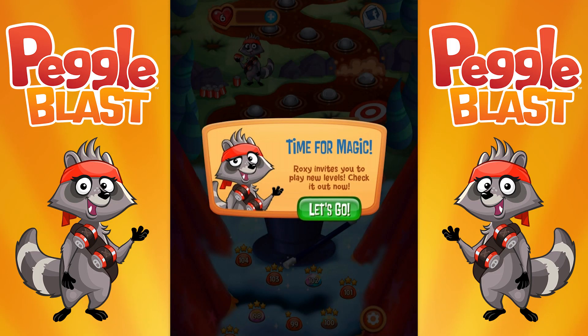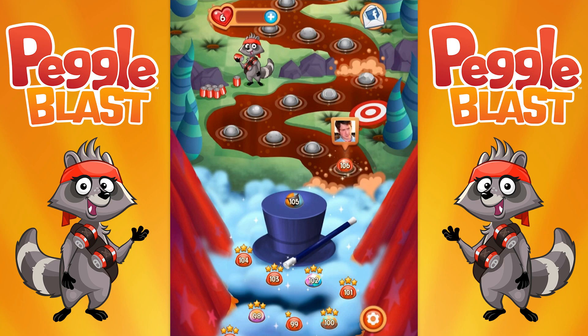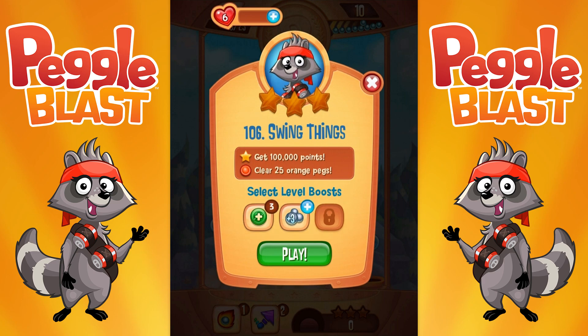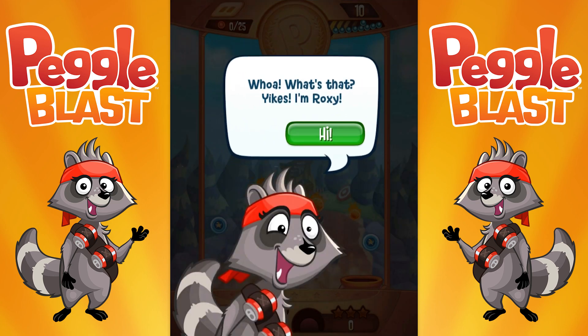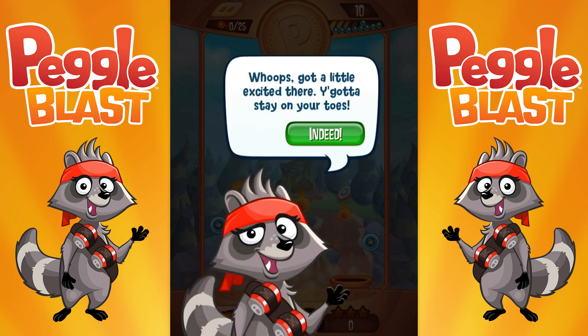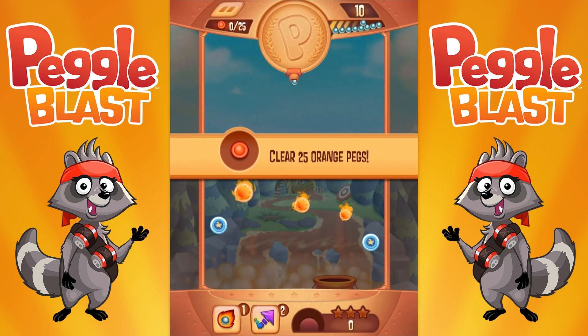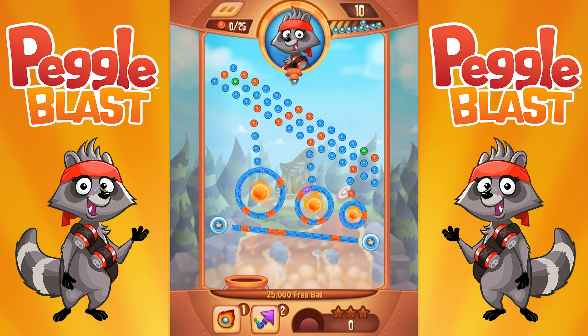What is up guys, Zack Scott here playing Peggle Blast. Last time we played up to level 105 with Warren the Rabbit, and now there's a new raccoon in town named Roxy. There are new levels, so let's do it starting with level 106 — swing things, 100,000 points, 25 orange pegs. I'm Roxy! You got to stay on your toes. Let's see what the catch is.